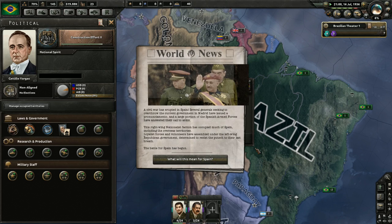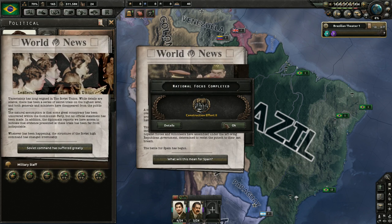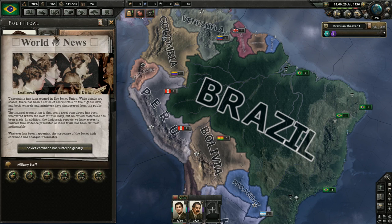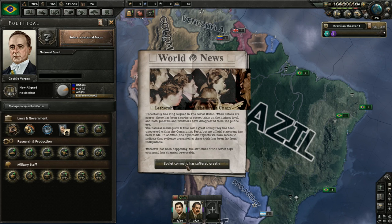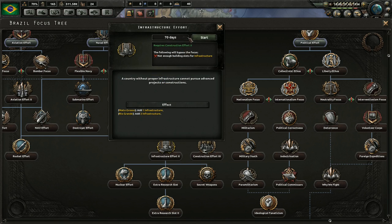The Spanish Civil War has erupted in Spain - several generals seeking to overthrow the government in Madrid have issued a pronunciamento and a large portion of the Spanish armed forces have answered. This right-wing nationalist faction has occupied much of Spain including the overseas territories. That was a proxy war where other sides sent troops, similar to Vietnam or the Korean War. There's also the Soviet leadership purge event. We're going to continue right down this construction road - we've got infrastructure and we've got our first new division in the field.